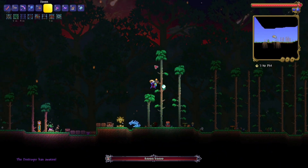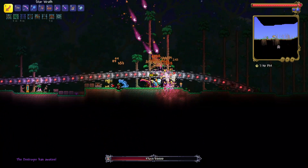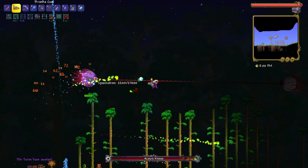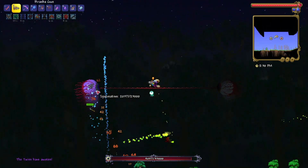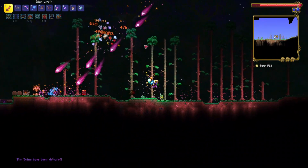Now let's craft the twins summon and the destroyer summon. I think I'm overpowered — it should be quite easy. Let's start with the Destroyer. Whoa, look at the damage. I don't even need an arena for bosses now. And there we go. Alright, let's fight the Twins now. The piranha gun is really good for bosses — you just hold right click and it attacks the enemy automatically. And there we go.